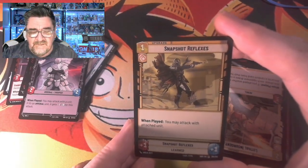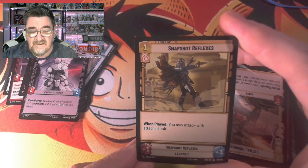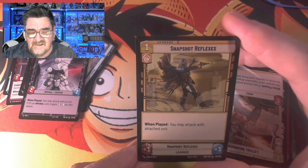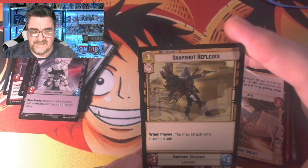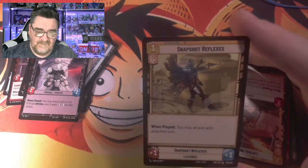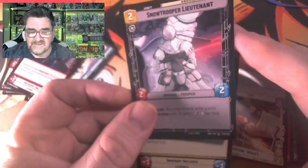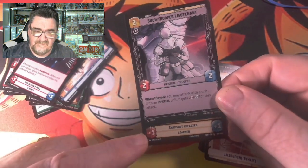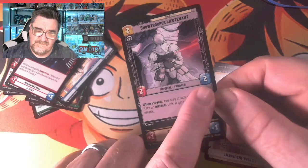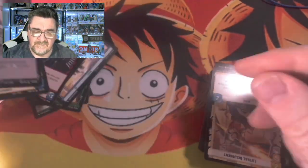Snapshot Reflexes — when played, you may attack with the attached unit. So this is kind of an Upgrade. You put this under, say, a card like that. And 2-2 now becomes 3-3 with the upgrade.